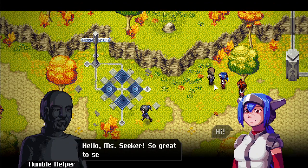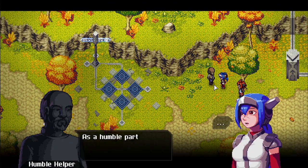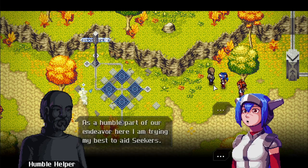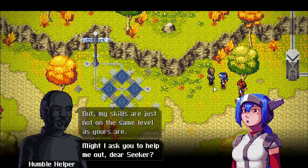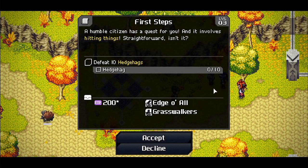Meeting a character in Shadoon who's struggling with energy seekers and is at a low level. They ask for help: defeat 10 hedgehogs. There's no level requirement for the items involved.